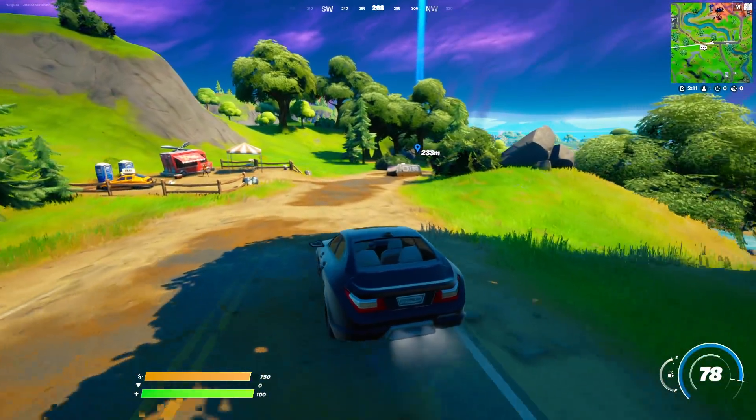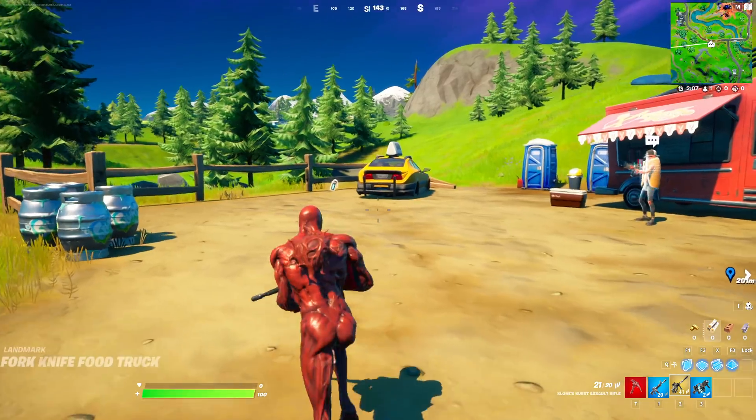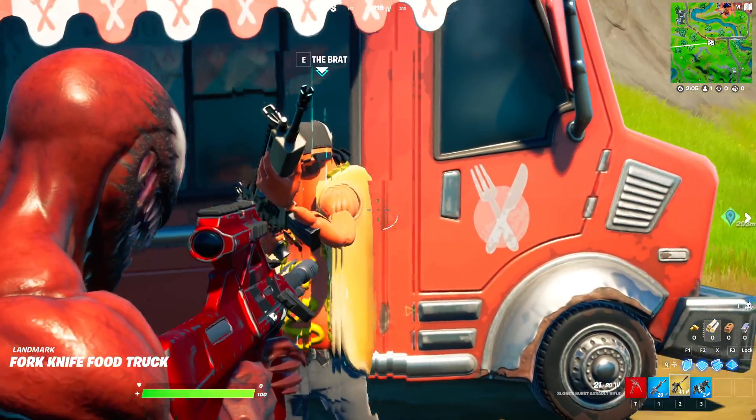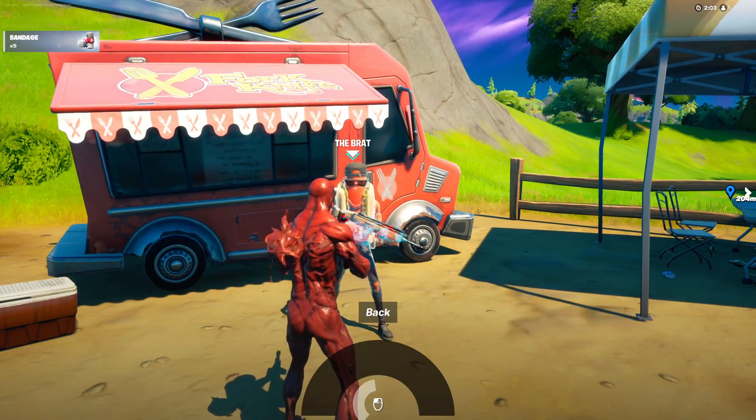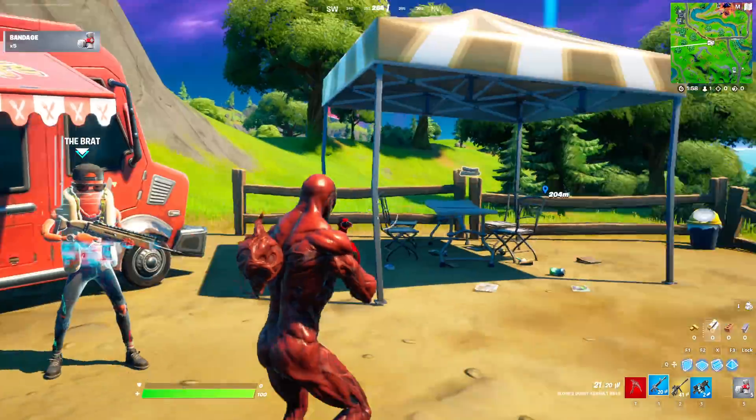As you guys can see right in front of us we have got the lair of the boss Carnage, and right over here in this secret update we can also talk to the Bright boss — and guess what, he actually gives you the brand new exotic Chili Chug Splash, which is pretty awesome.